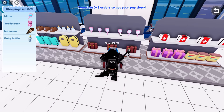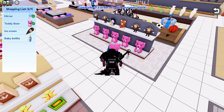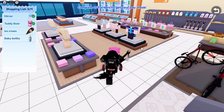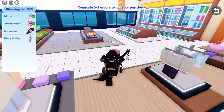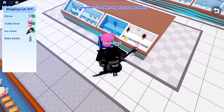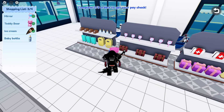The shopping list has four items. One of them is a mirror, the second one is a pink teddy bear. Then we need to find an ice cream, which is over in the frozen section — just walk over to the fridge and get it. And the final thing is a baby's bottle, a little milk bottle.